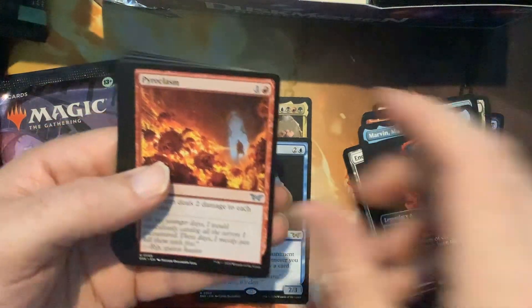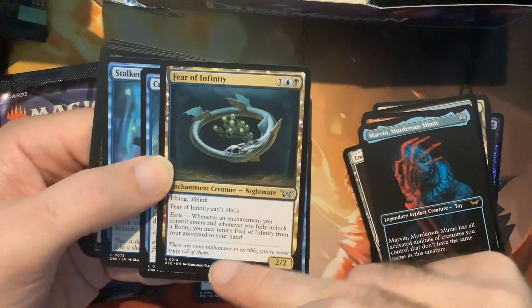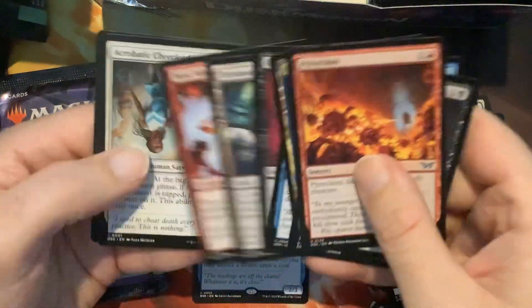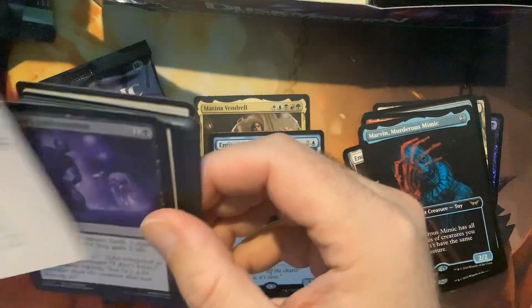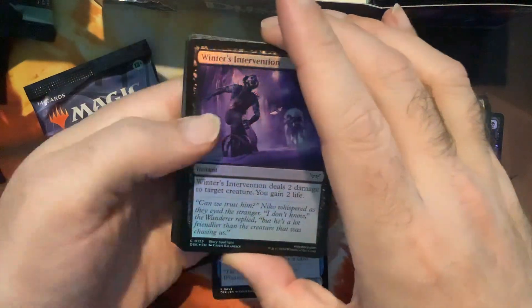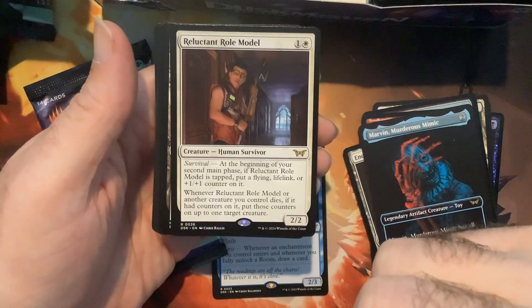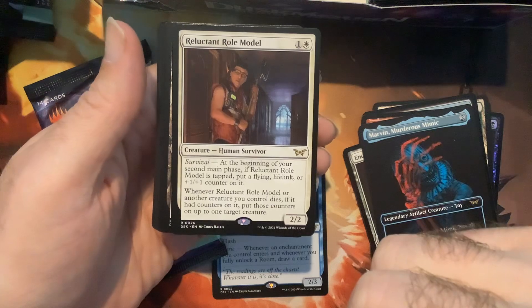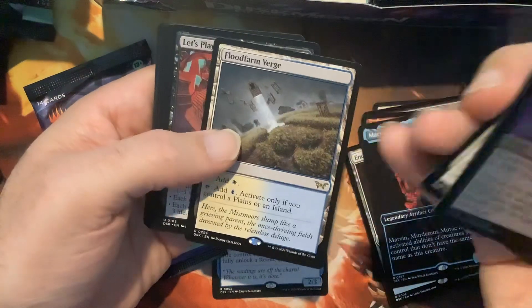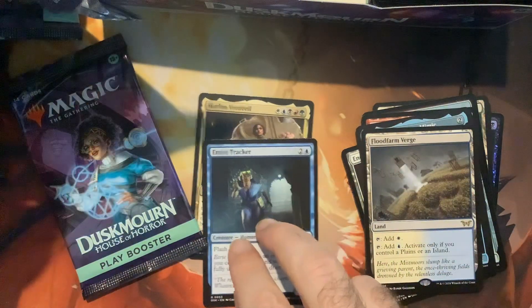Alright, here we go — Winter's Intervention. We're looking at Role Model, it's a Human Survivor. Hey, I got another Verge — alright guys, let's go! I'll just put that here. I've got a deck building right here that needs attention.